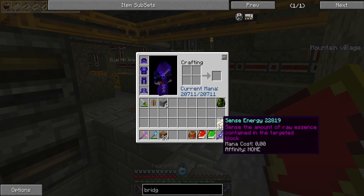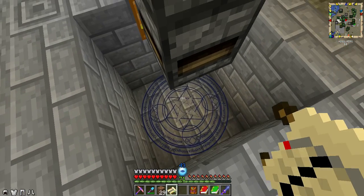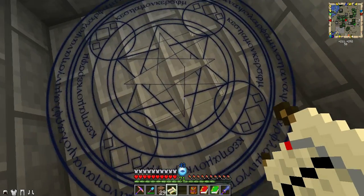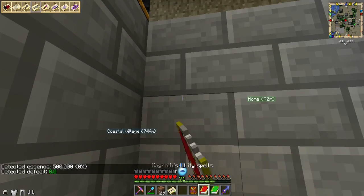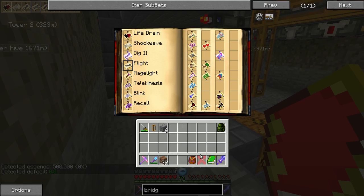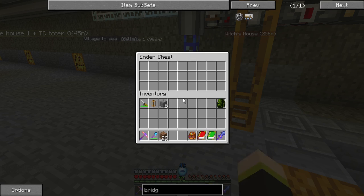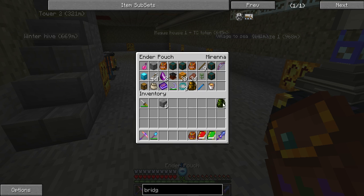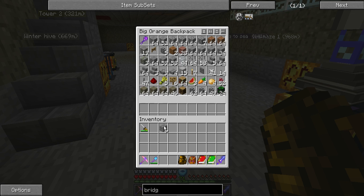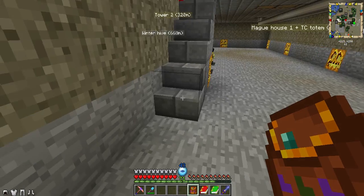Talking about charms, let me see how much charge does this thing hold. Zero percent — it will charge over time if we have that system working. In the meantime, I can dispose of this. I know I placed some of those stone bricks in the common storage — it's not really a problem.